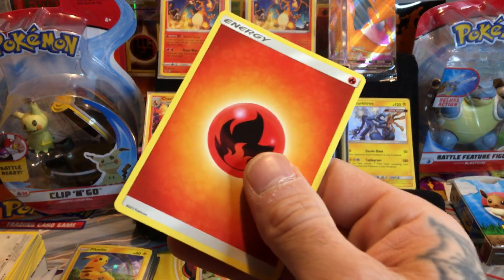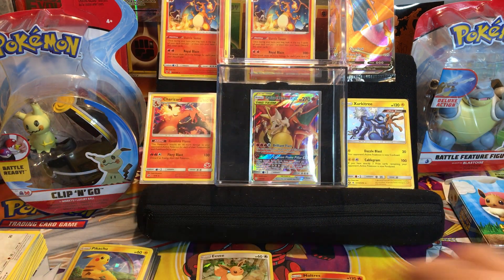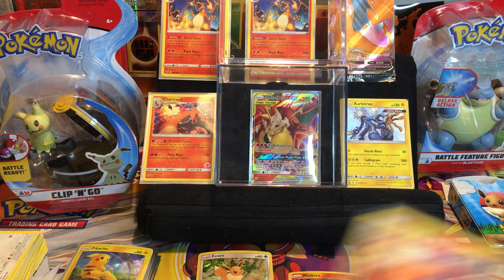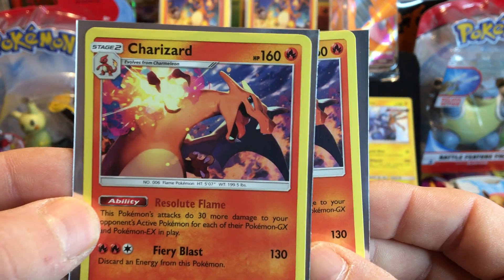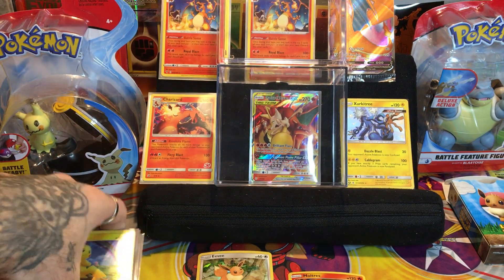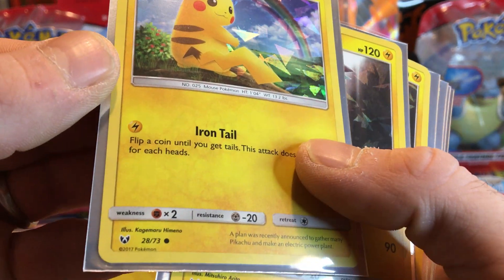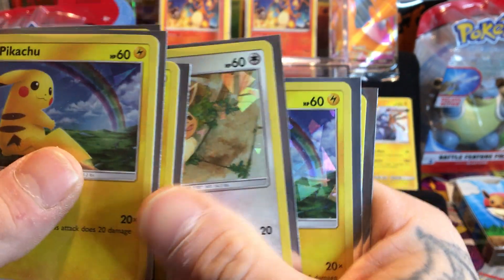A Pokemon Fan Club and last for the top it is a fire type energy. So ladies and gentlemen, I just want to show you something real quick - we have from this set, more Charizards. One card you get and look at the centering - this is beautiful, these are gorgeous. In these box sets it seems like the centering of the cards is way better.